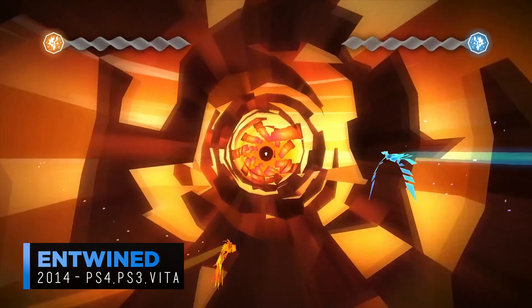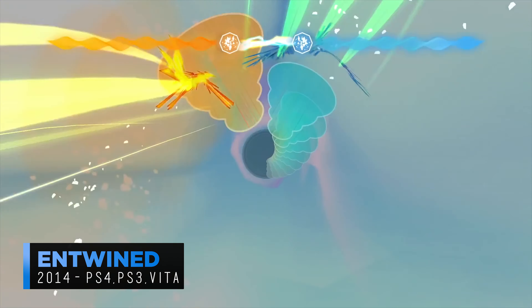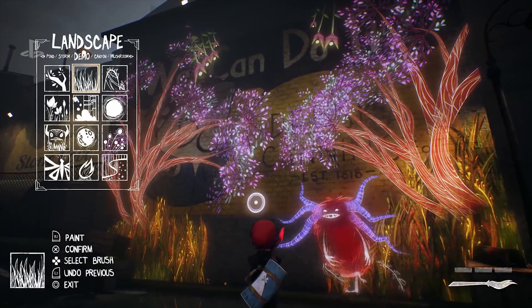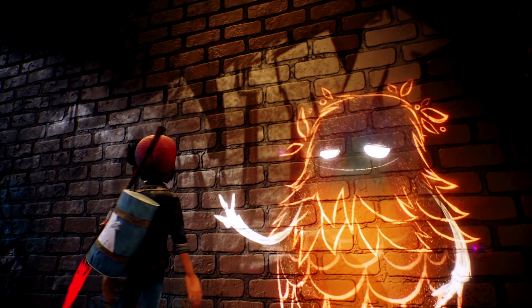Pixel Opus have previously only really created one title before called Entwined, which had a somewhat mixed response. That said, Concrete Genie looks really promising so far. It is releasing during a difficult period with a lot of AAA games, so it might be a title that many simply push aside — but it's definitely one to watch, and could be one of 2019's best and most charming games.